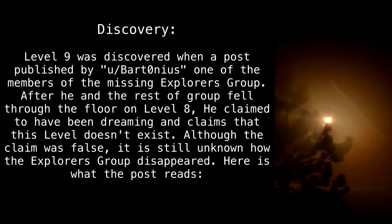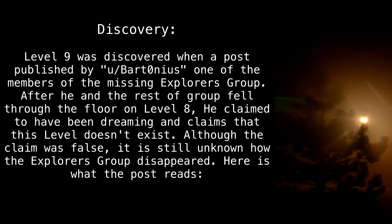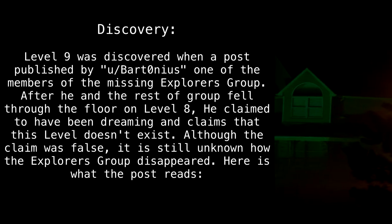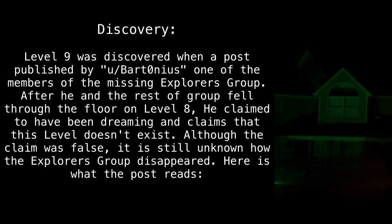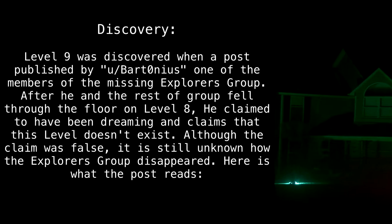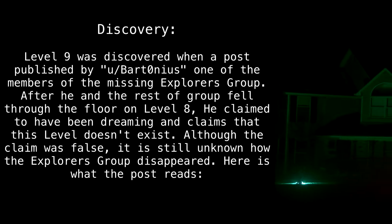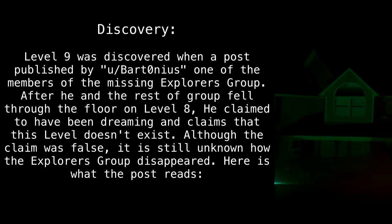Level 9 was discovered via a post published by Uslash Bartonius, one of the members of the Missing Explorers Group. After he and the rest of the group fell through the floor on Level 8, he claimed to have been dreaming and claimed that this level doesn't exist. Although the claim was false, it is still unknown how the Explorers Group disappeared.